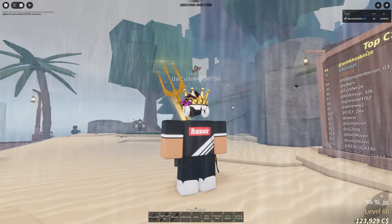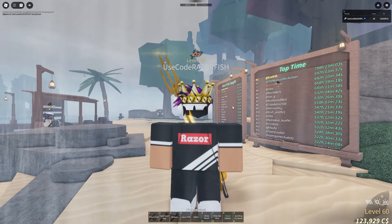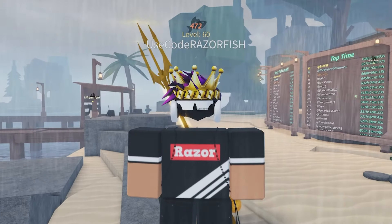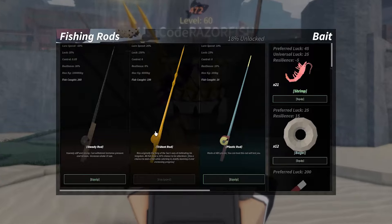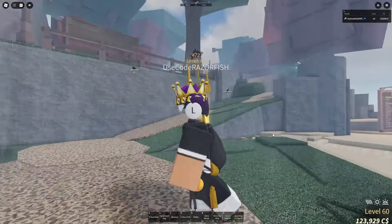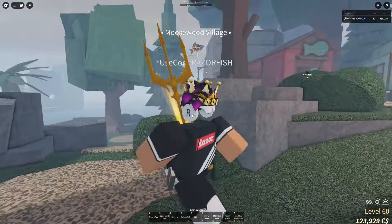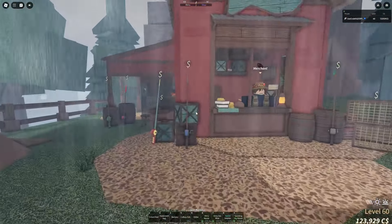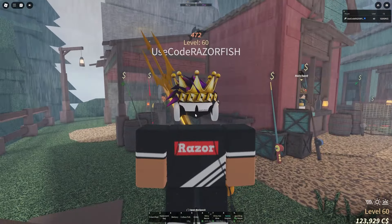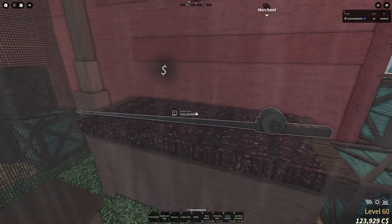A new update just released and the new rod is the Sunken Rod. The Sunken Rod is not really worth it to get — I'll explain why later. When you just start off the game, you're gonna start with a flimsy rod. That's the base rod and it's not that good. You're gonna have to fish and sell your fish until you get enough money to buy the Carbon Rod. Just ignore every other rod and do not buy anything other than the Carbon Rod.